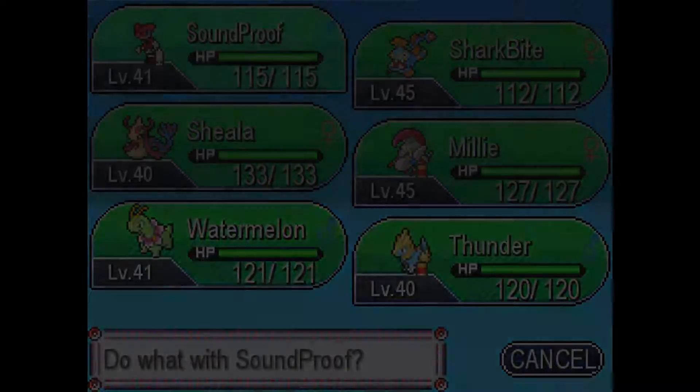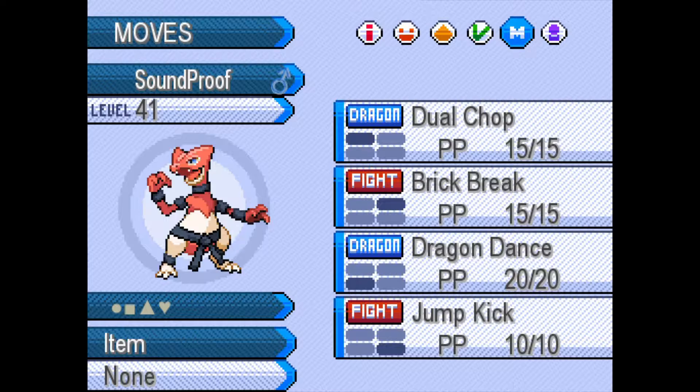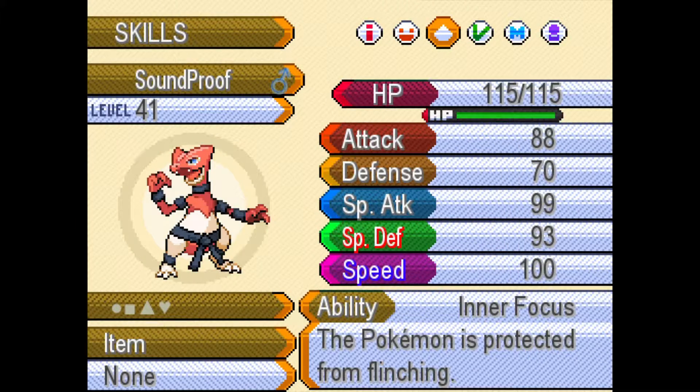Quick team recap. Starting with Soundproof, the Delta Sceptile — a Dragon and Fighting type — with Dual Chop, Brick Break, Dragon Dance, and Jump Kick, with the Inner Focus ability.